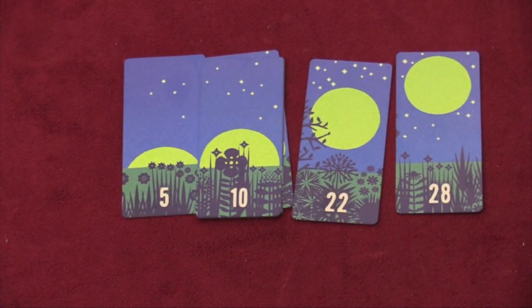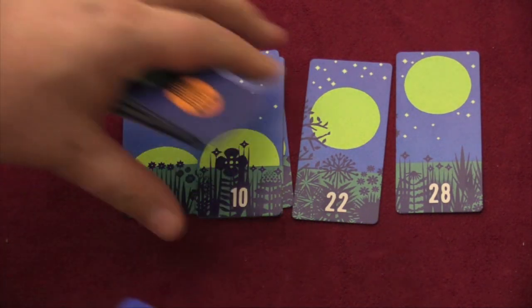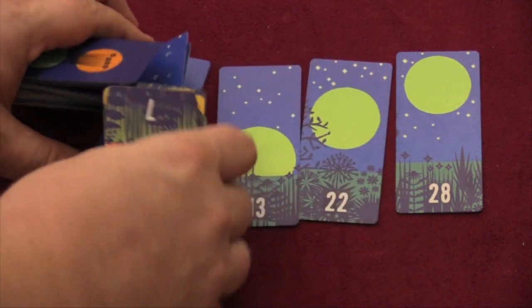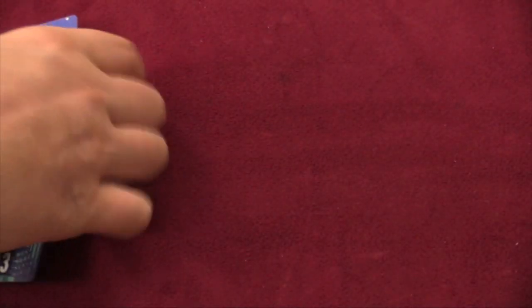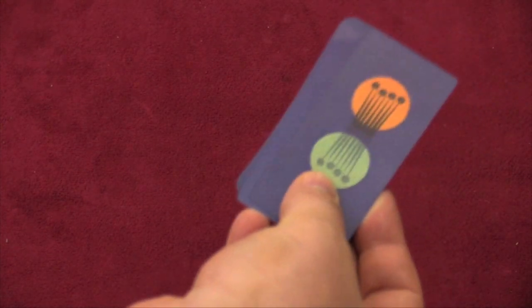What you could do instead of playing a card on your turn is you can scoop cards up. But it needs to be five or more cards in a row. When that happens, you just scoop up the whole row — that's your action for the turn — and place them in a score pile.